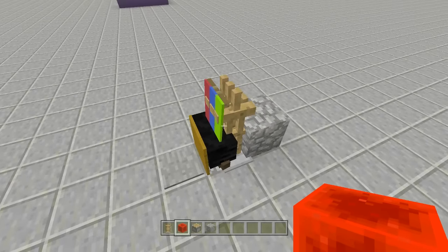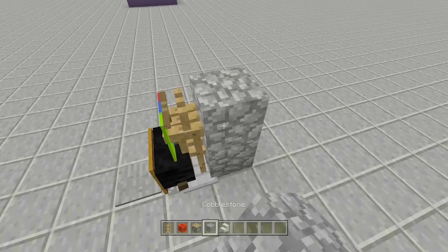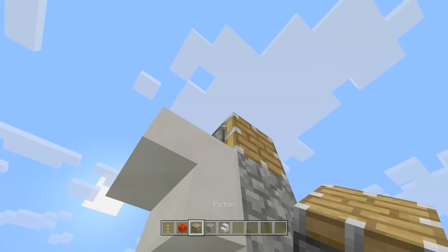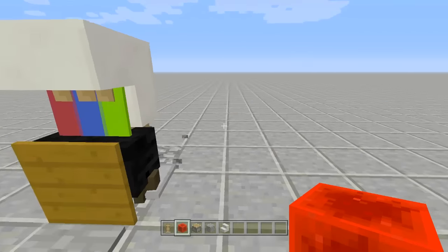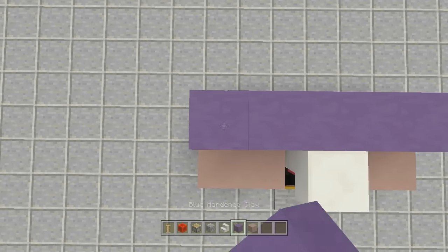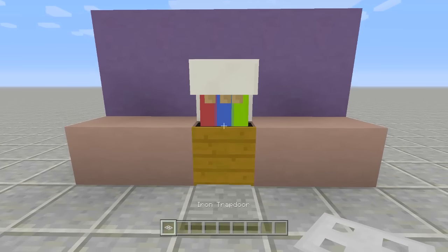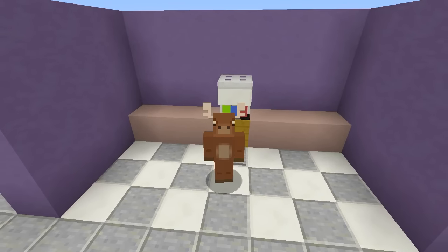Next, take out a staircase in the color of your choice — I'm using quartz stairs but any color works. Place one right above upside down, then place a piston facing downwards into it, send power to it, and it'll push everything into place. There is the entire fountain completely done. Now just add the countertop and wall — I'll use light gray for the countertop, then place the wall right behind it. Last but not least, take out an iron trapdoor and place it right above to give a little more depth to the soda fountain.